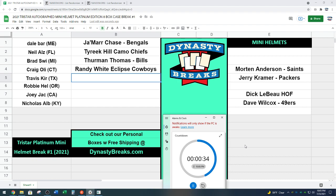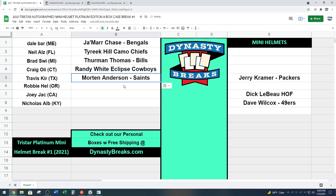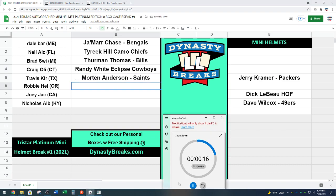Obviously we're still hoping one of these days we can get Tom Brady — this is the easiest product to get one, a little bit higher end. Respect the kicker, man — that's a great auto on there. Double authentication, Morton Anderson Saints helmet going to Travis. Robbie, next up.